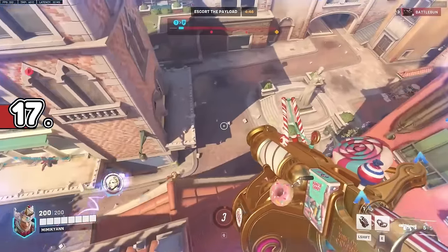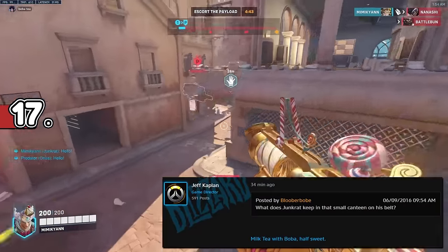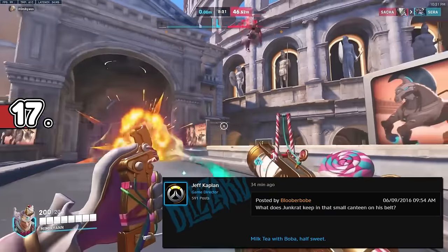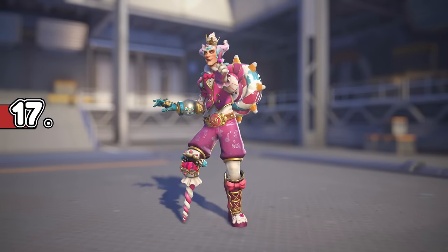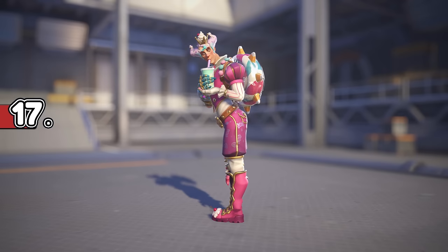In my previous Useless Facts video, I mentioned that Jeff Kaplan said in a now-deleted forum post that Junkrat's canteen was full of boba, half-sweet. Well, during Overwatch 2, Junkrat got an emote where he's drinking exactly that — possibly to take the mind off his extreme back pain that comes from having such a messed-up spine.